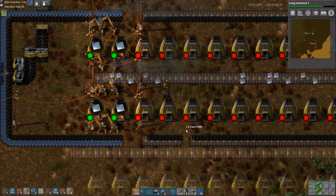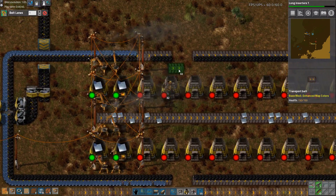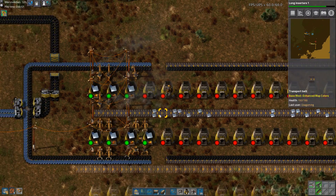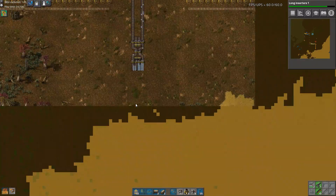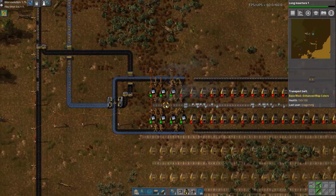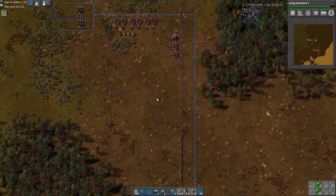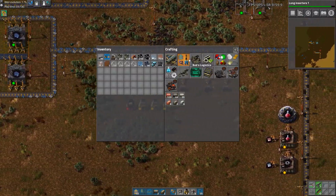We are currently producing way more than we can smelt with our current setup — that's a good thing. So what we need to set up first I think is red science. Long inserters are going, we need to replicate this setup for copper too, and we need to make sure that we have enough furnaces for that.